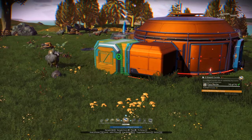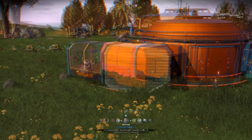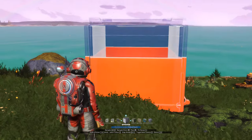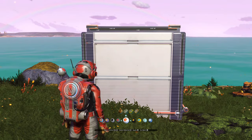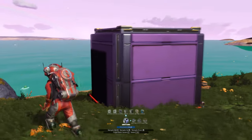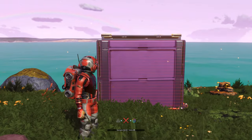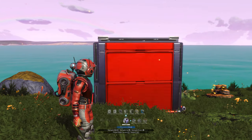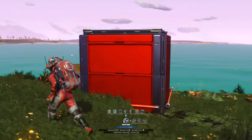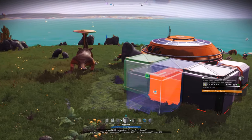Now that we've got our first room down, we want to start expanding. We're going to start off with a 90-degree bend coming out of the right-hand side of the room, followed by a small straight glass corridor. To keep things as close as possible to the original picture, we're going to recolor these in white. If you don't know how to do that, once you're in the build menu hit your control button, scroll over to Colors, and you'll be able to select different color palettes for each material that you place.